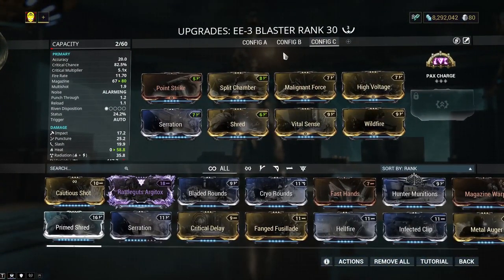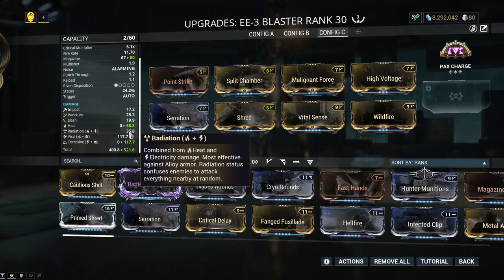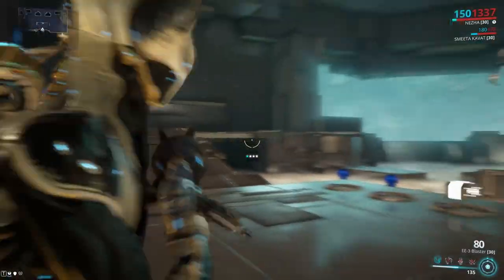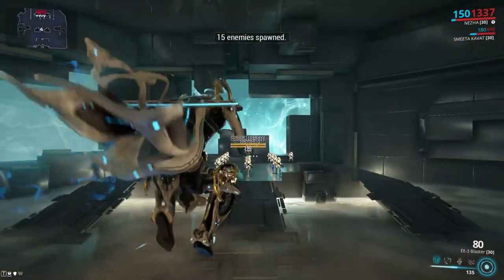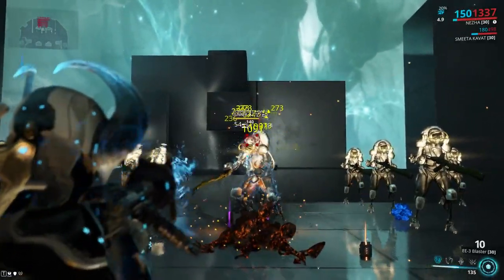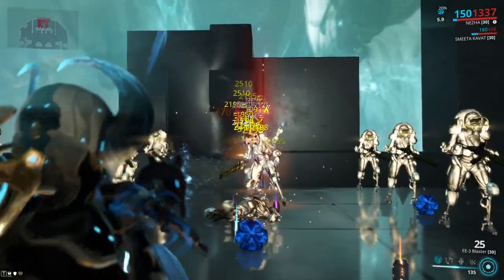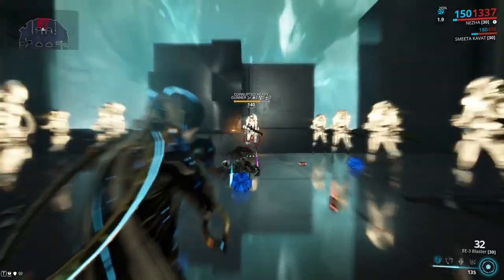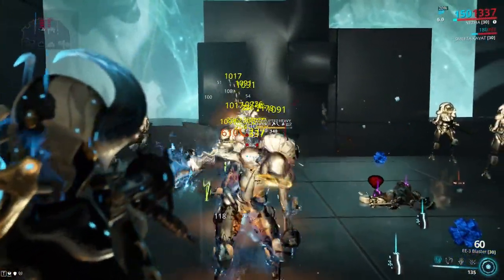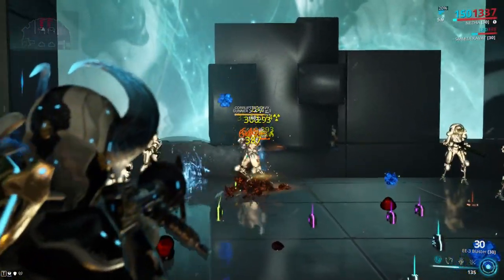The Heat Corrosive build is super anti-Infested. Infested do not give a shit about radiation damage, so don't build radiation against Infested. Some people say it turns off Ancient Healer Auras — it doesn't. You're not doing any damage to Infested with radiation. I typically run Heat and Viral because I'm doing Void Fissures or other things where I need to be universal. In Arbitrations it depends — against Infested I run this build, against high-level Grineer I run Hunter Munitions, against high-level Corpus I run the Viral Heat build.